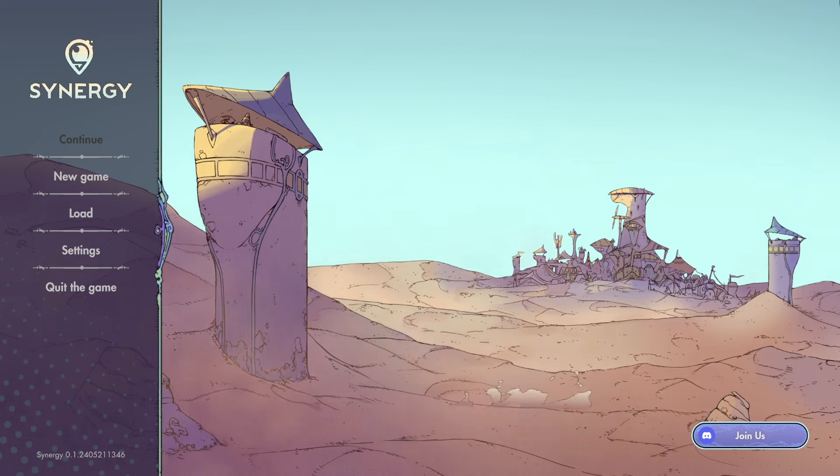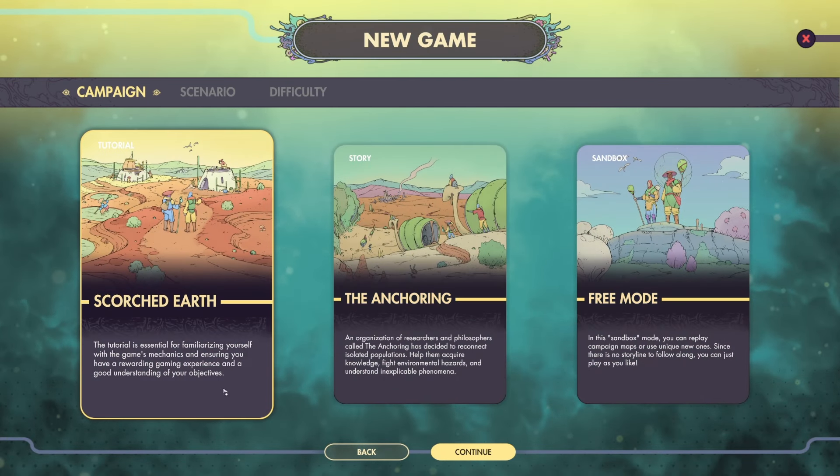Here we go with Synergy. This is a new post-apocalyptic city builder that has just an amazing art style, heavily inspired by comic books, especially those of artist Jean Giraud, also known as Mobius. And judging from the main menu here and from the trailers, they've done an absolute bang-up job with the visuals. This game just released into early access today, May 21st, and if you want to check it out, I'll have a link in the description down below.